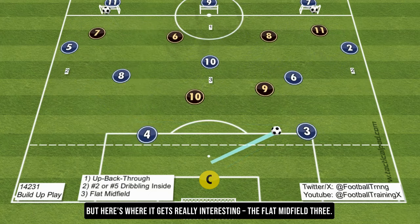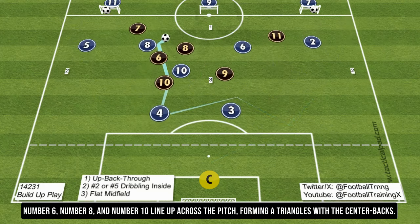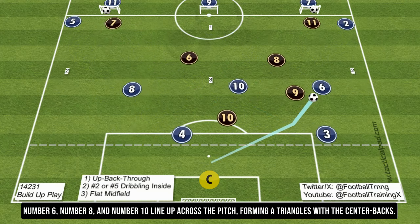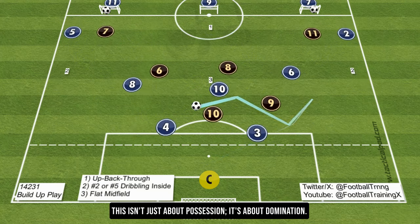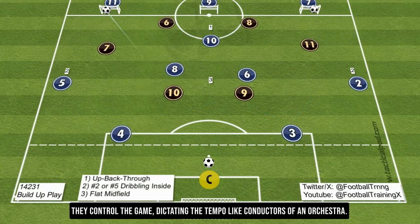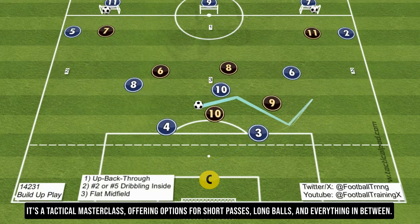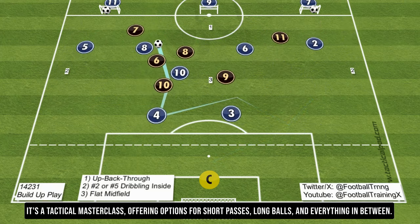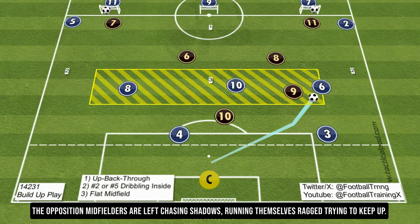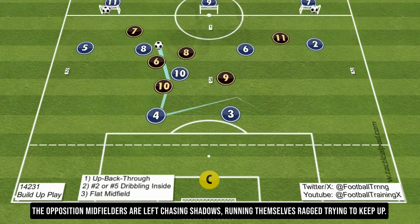But here's where it gets really interesting — a flat midfield 3. Number 6, number 8, and number 10 line up across the pitch, forming triangles with the center backs. This isn't just about possession — it's about domination. They control the game, dictating the tempo like conductors of an orchestra. It's a tactical masterclass, offering options for short passes, long balls, and everything in between. The opposition midfielders are left chasing shadows, running themselves ragged trying to keep up.